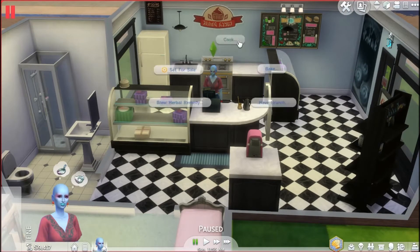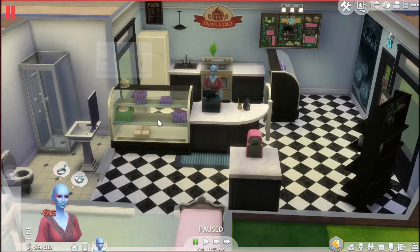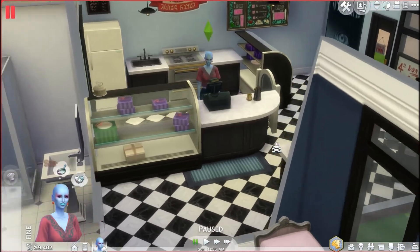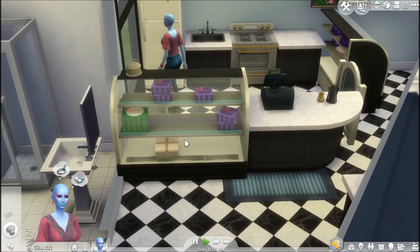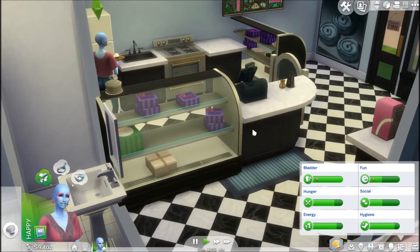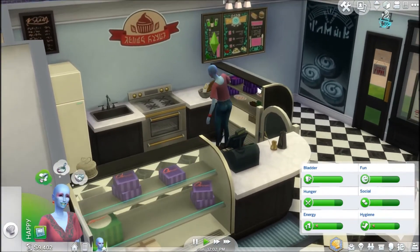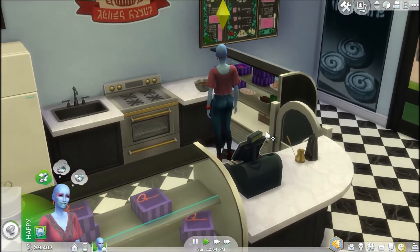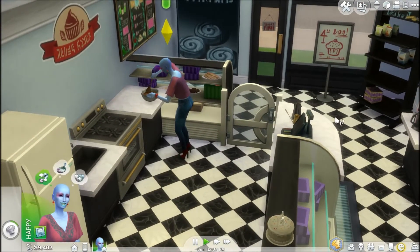I'm gonna have her bake something else — cook another cake. Chocolate cake is good because there's only like a wedding cake here, so this cake is lonely and needs a companion. How are your needs? You're gonna need fun; social will be fine because she's gonna be talking to customers.